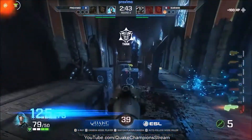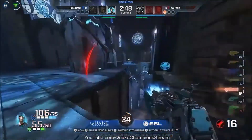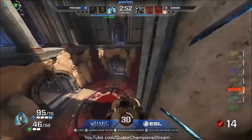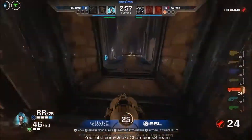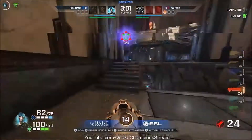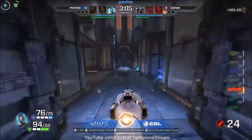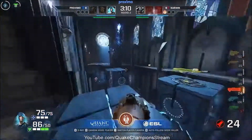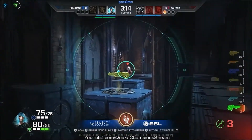Good use of the Invis just at the last moment — I think he would have avoided that charge anyway but just to make sure. He can finish this off if he plays his cards right. He's landed a great rocket — 75 HP now left on Karwick. He knows where he's going to run to. Karwick is just stuck in the mega room for another six seconds — this time he ain't going to get mega. Not this time at all.